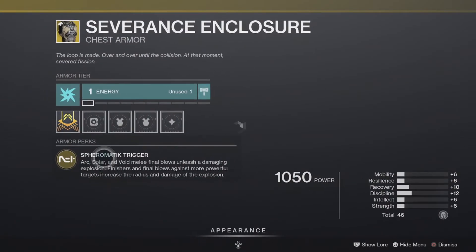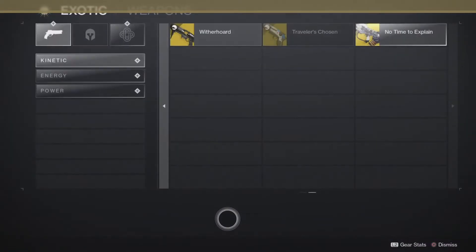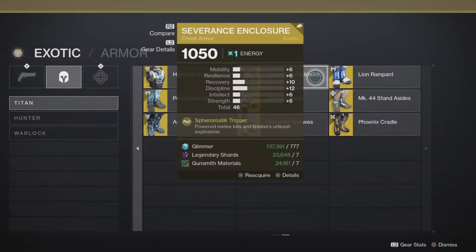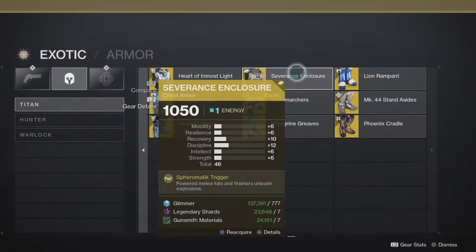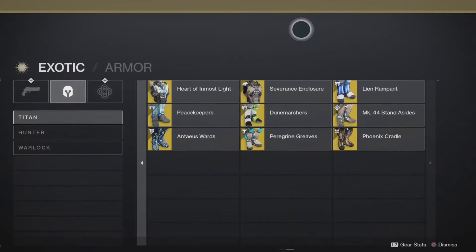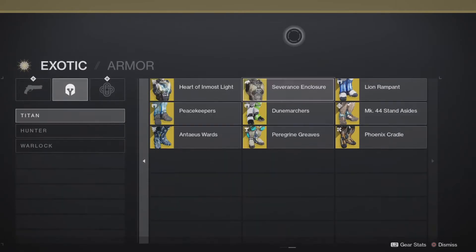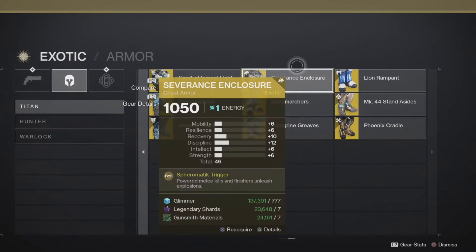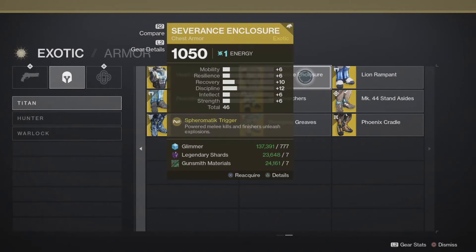Powered melee kills and finishers — I covered this in the Hunter video. It specifically says arc, solar, and void, so this exotic does not work with Stasis. I don't know if it came out before or after they conceived Stasis, but they clearly did not include Stasis. I wanted to run it with Shuriken Hunter and Assassin's Cowl and it doesn't work. That's why Assassin's Cowl doesn't work on Stasis — it states it directly in the description.